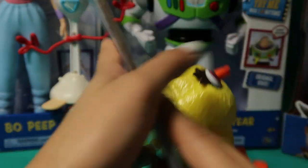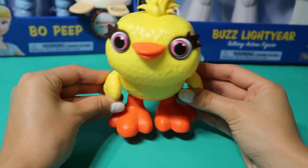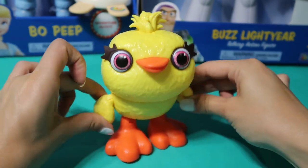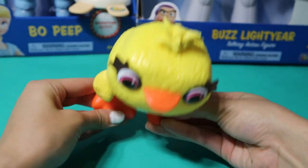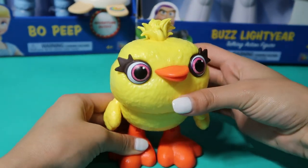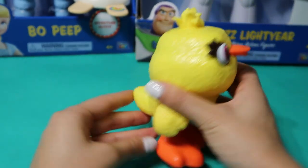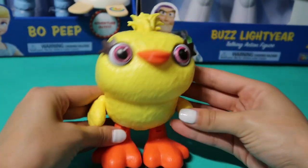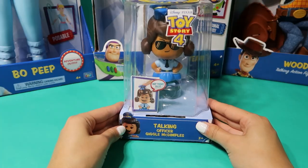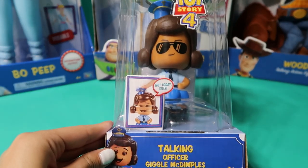Let's take Ducky out of his box. Hello guys, my name is Ducky! I'm able to move my arms along with my feet, and I am also able to turn my head side to side. Not to mention I have a cute little butt, and yes I am so cute! All right, next up is Officer Giggle McDimples.